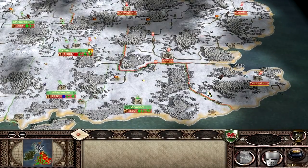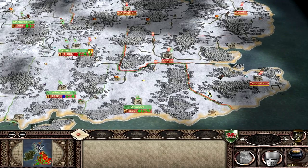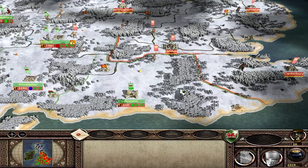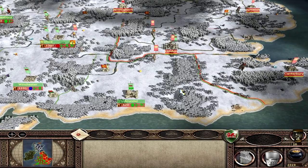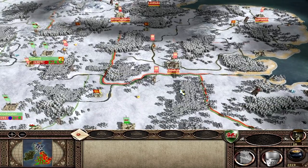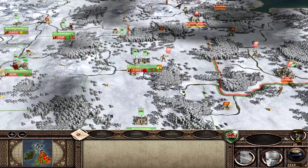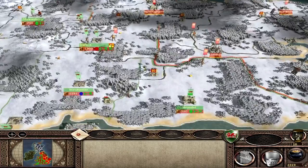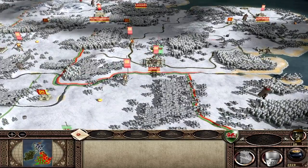Hello YouTube, this is Dragonheart the Prince of Wales and welcome to part 13 of the Wales campaign. Unfortunately I did record this episode on DX3 — I was trying a few things out and basically the file got messed up. I had to reload the save file from the previous episode. Basically what happened was I fought a battle around Oxfordshire, and that's all you guys missed. The campaign picks up from the last episode, so you haven't really missed anything.